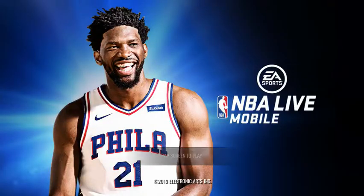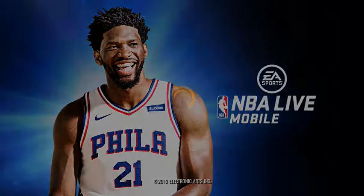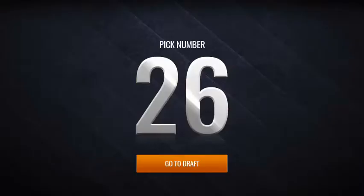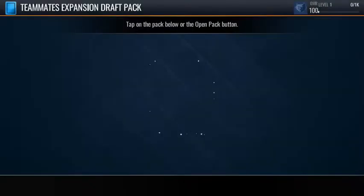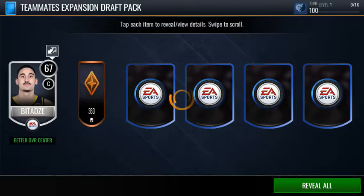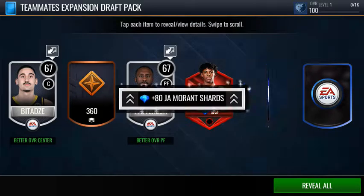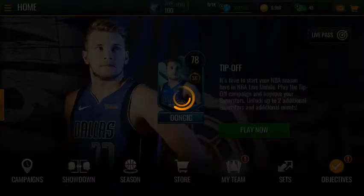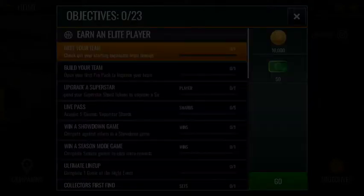On to the next pack - let's see what we get. I chose the Grizzlies for this one. Next time I'm going for Jaw because I keep getting good shooting guards. I keep getting these 67s - they're trash dude. Oh my God.